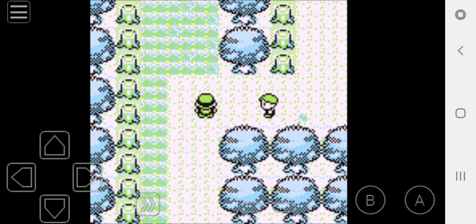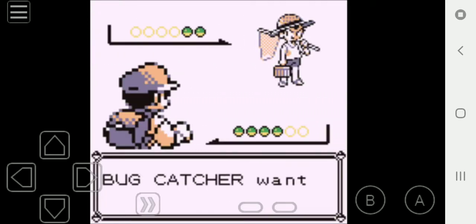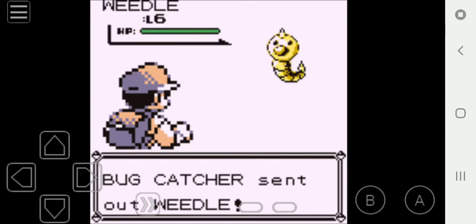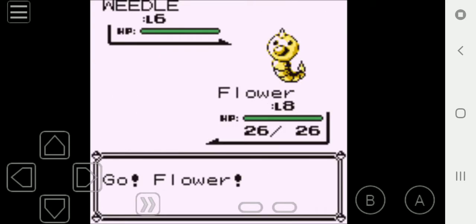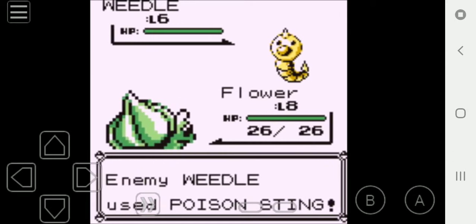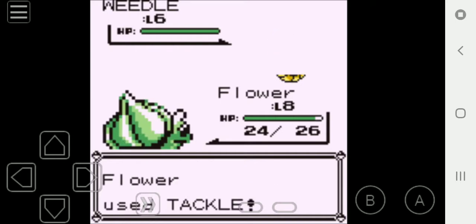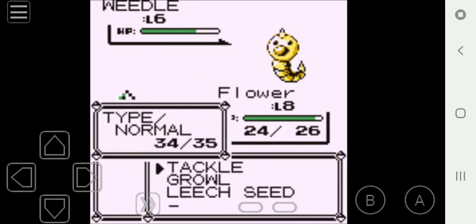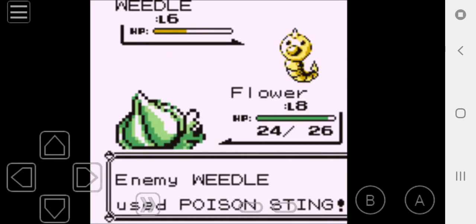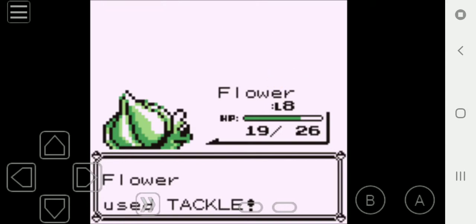Here's a trainer battle right here. E.G. versus Bug Catcher, who sends out a level 6 Weedle. I should have trained everybody up to at least level 7 — I'll be doing all of that off-screen before the next episode. Poison is not very effective against Flower, so I'm just going to take it out with Tackles. I'll be right back after I take out this Weedle. There goes the first Weedle. Venom grows to level 3.